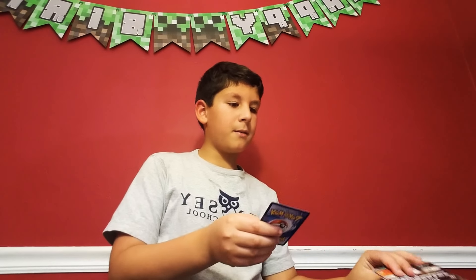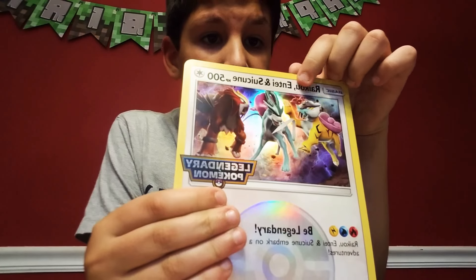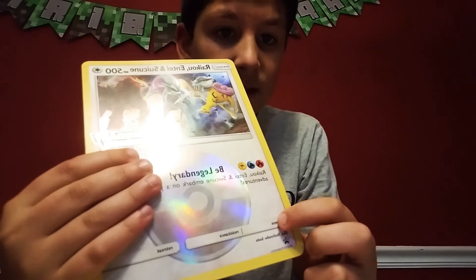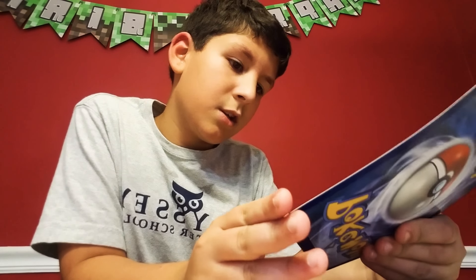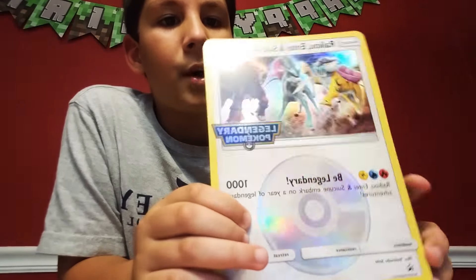And then the big Zygarde, and then the last card - it depends on which you guys think is better. But in a second I am going to show you guys the one - the legendary, really rare Pokemon. Three, two, one - Raikou, Entei, and Suicune! 500 health, it's a Basic type. It has no weakness, no resistance, and no retreat cost. And its move is called Be Legendary - Raikou, Entei, and Suicune embark on a year of legendary adventures. And the damage that the move does... one thousand damage!